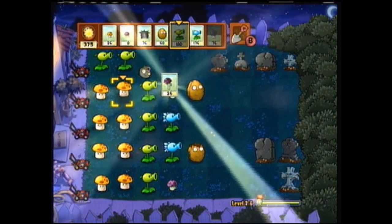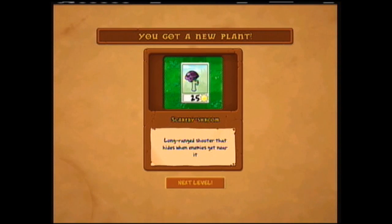Okay, the Scaredy Shroom — long range shooter that hides when enemies get near it, so it's pretty much the exact opposite of the Puff Shroom. It will shoot something from halfway across the screen, but once a zombie gets close, it hides. I am not a fan of these. I'll demonstrate them just for the sake of showing them — they're cheap, but I really prefer something that will shoot to the very bitter end. That's the way I prefer to fight.